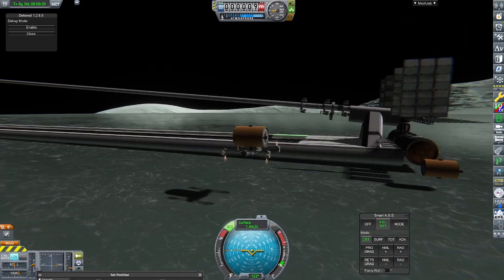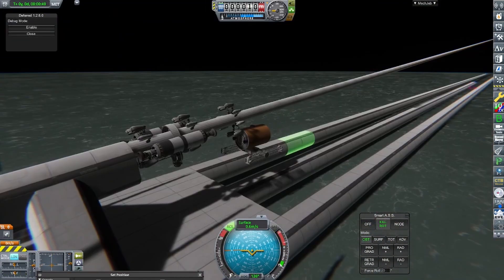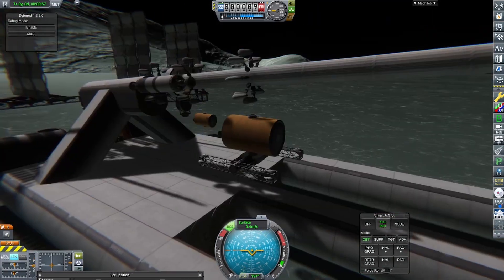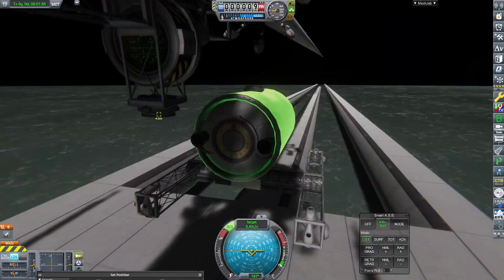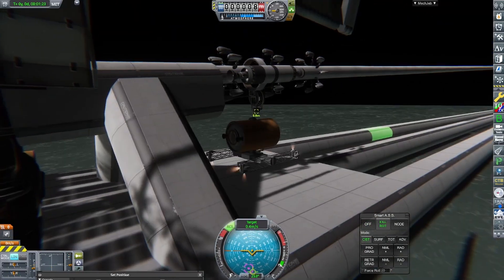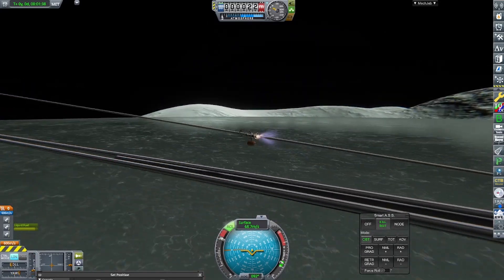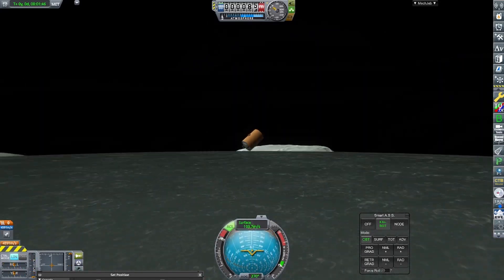It's a lot more usable than the Kerbin-based mass driver. Depending on the mass of the payload, it can get it to go quite fast. In my tests, I got the payload to around 110 meters per second. I'm sure someone willing to sink more time into it could get it to go even faster. It's also a lot easier to reuse — I didn't even attempt to reuse the Kerbin one, but I was able to reload the payload fairly easily on the Minmus one.